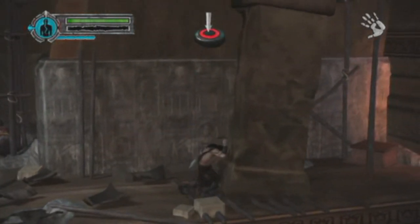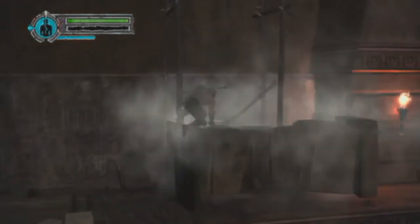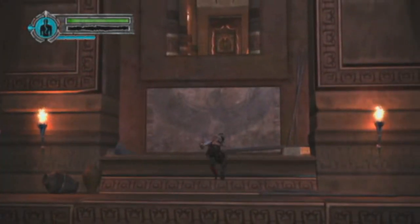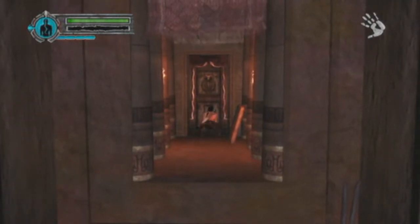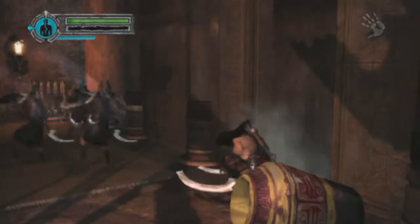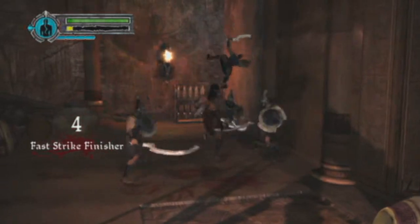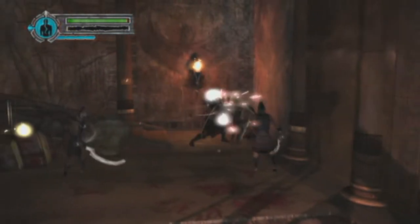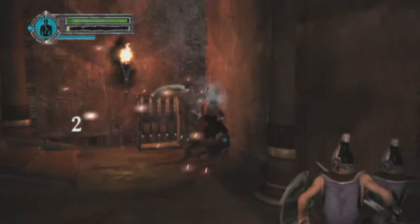And there's also a magic refill jar that you can get. Now right here, these Stygians — I don't even bother with them. It's just pointless; they just take too long to fight because they're flying just out of reach, and then you gotta wait for them to fly towards you again. It's pointless — you might lose health for no reason when you can just avoid them. So I go ahead and just take care of these guys.